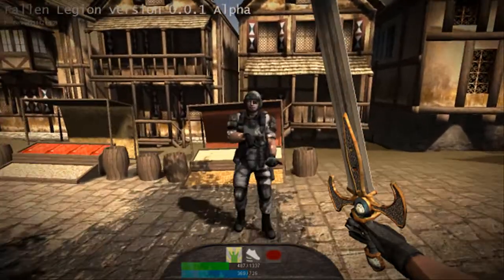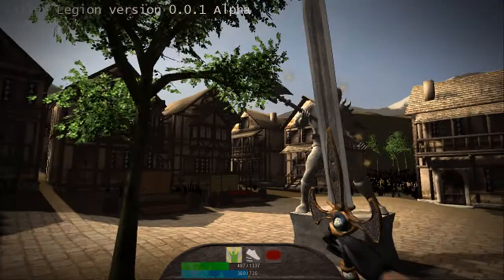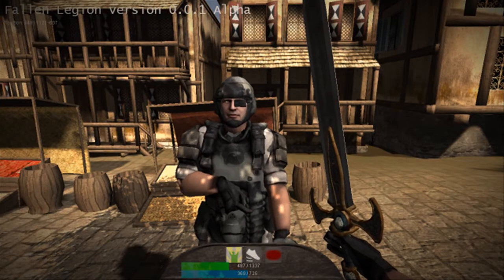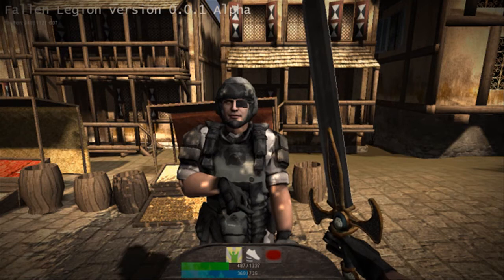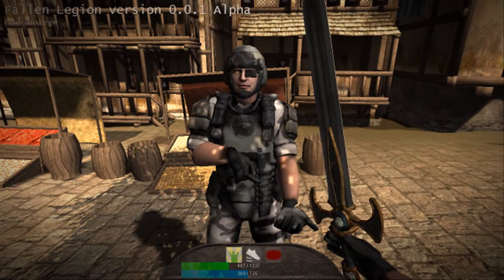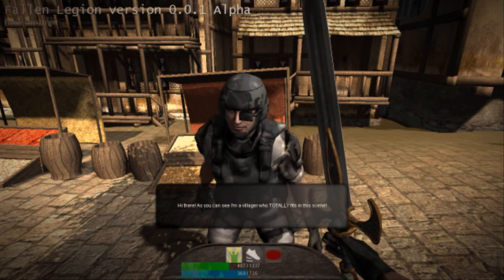I've also got this soldier villager in this medieval town. You can even talk to him — some of them will be able to give quests. I haven't programmed quests yet, but I will show you about it in the next video. You can talk to him right now; just press F to interact and he's going to talk with you.